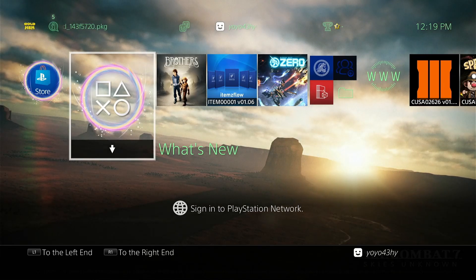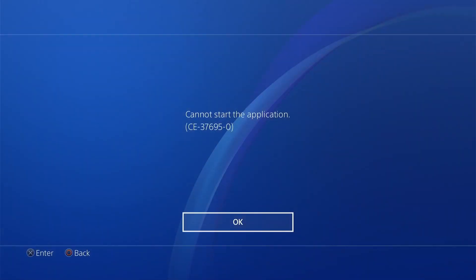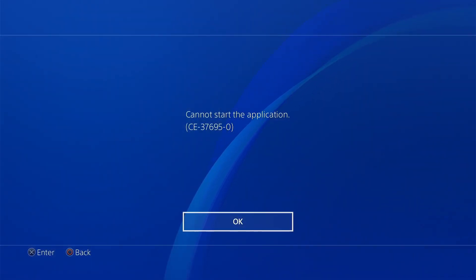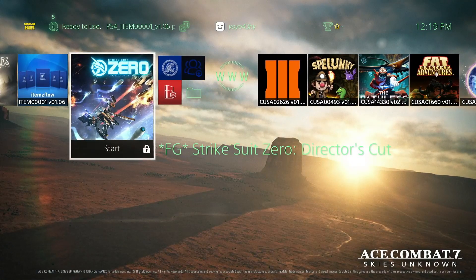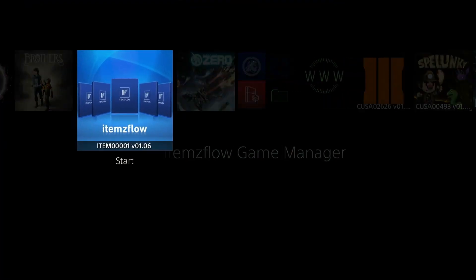If you are wondering what happens if you remove the USB from the PS4 — this is what happens: the game cannot be run. But when you put the USB back in the PS4, you will be able to launch the games again without problem from the PS4 main menu.